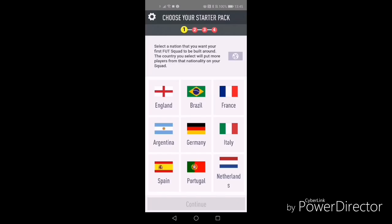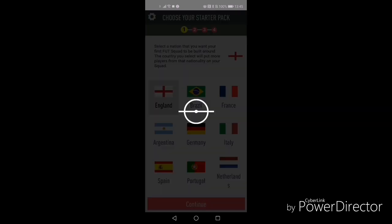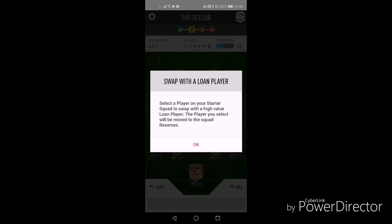How's it going? It's the Flying Pig here with a little FIFA 20 video for you, because I've just logged into the app. Just going to set it up, choose my starter pack here. I'm going to base it around England — probably a bad decision, but there you go. Chuck a like on this video, guys, if you want to see more videos on the gaming channel, Flying Pig Gaming.